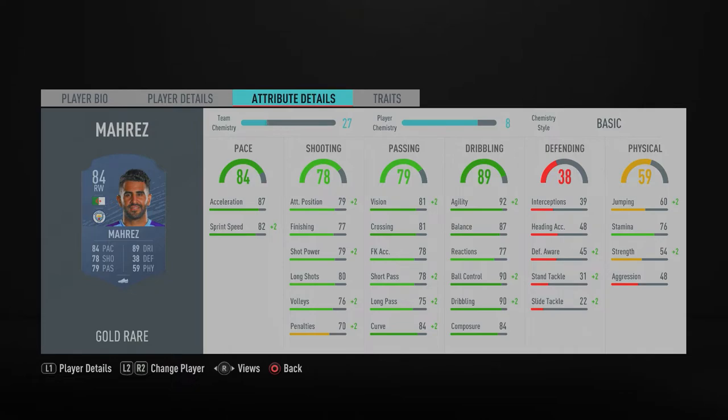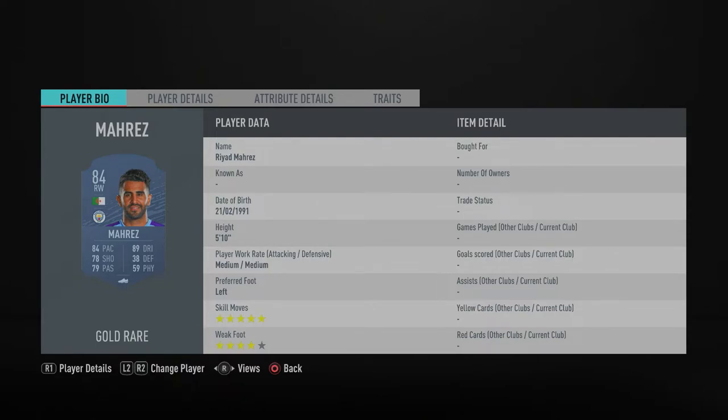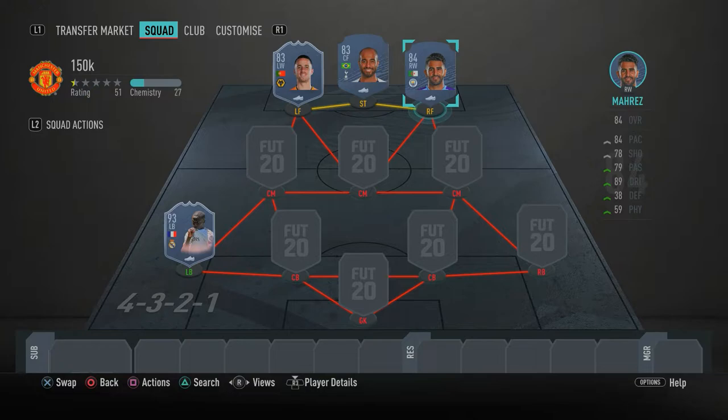Mahrez has 77 finishing, 79 shot power, 92 agility, 87 balance, 90 ball control, 90 dribbling, and 84 composure. Those dribbling stats are what makes Mahrez so overpowered — high agility, high balance, ball control, dribbling, and composure are key for a winger. With five-star skill moves and four-star weak foot, make sure you go ahead and get him. That completes the attack — let's get straight into the midfield.